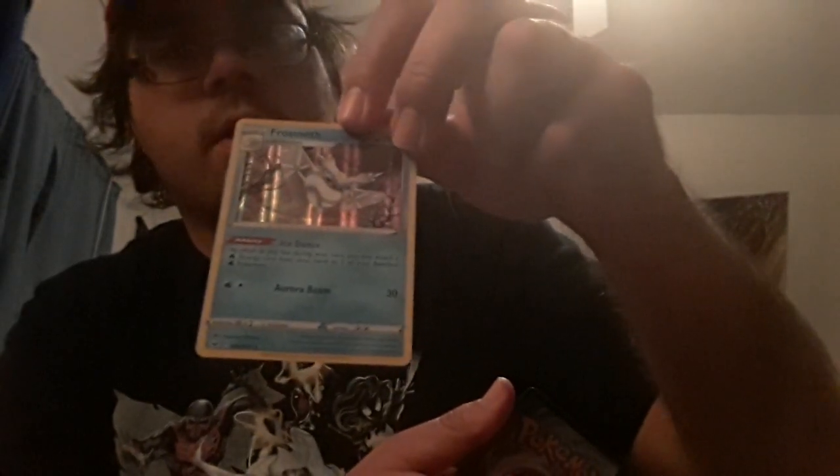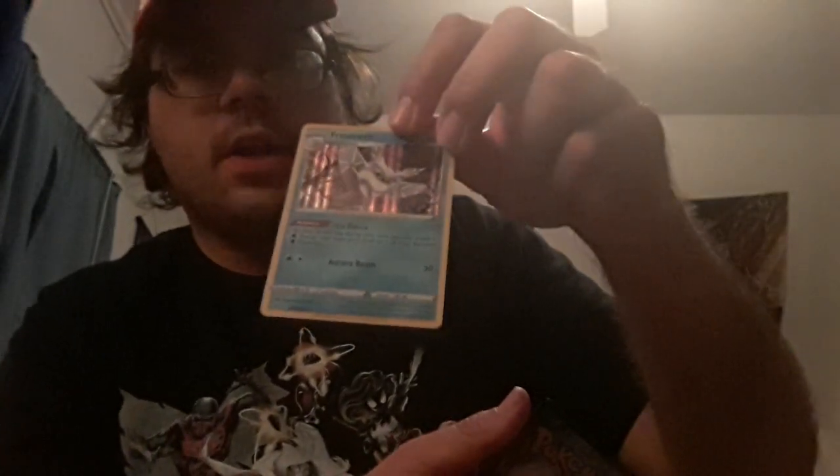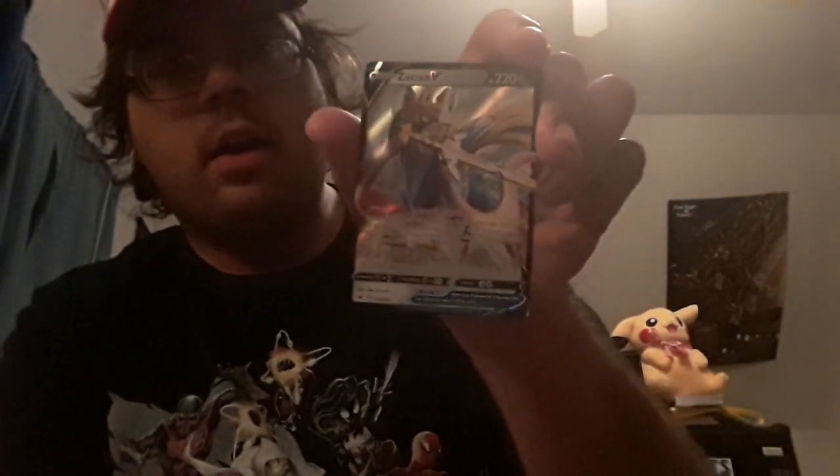The first good card I got was the Vileplume GX card from one of the Sun and Moon base sets. Then the Frosmoth holo card — really cool Pokemon, I'm glad to have it. I think it's in my team in the computer game. Hopefully when Rebel Clash comes out I'll be able to get it in gold form. And then the king daddy of them all — my regular Zacian V card! Really happy to finally get it since the only one I had before was the promo version.